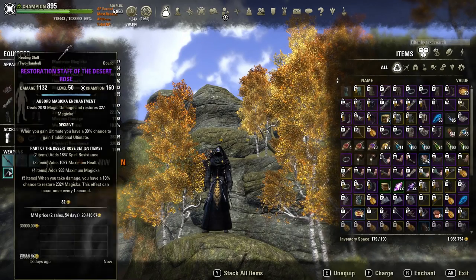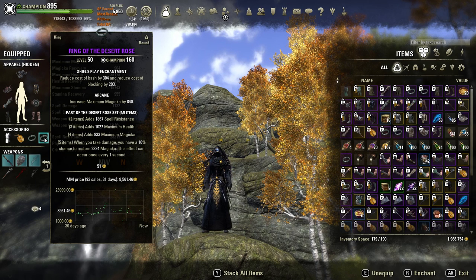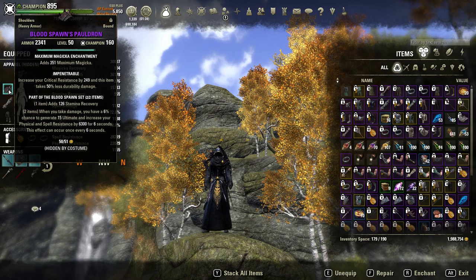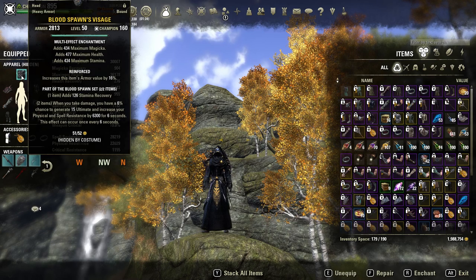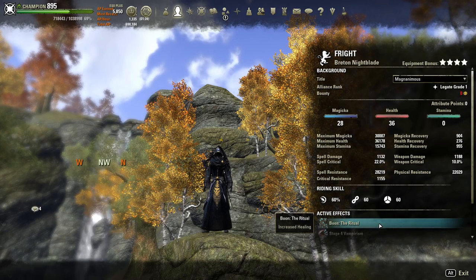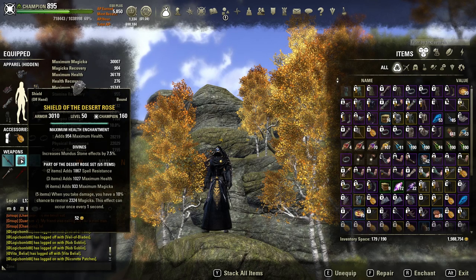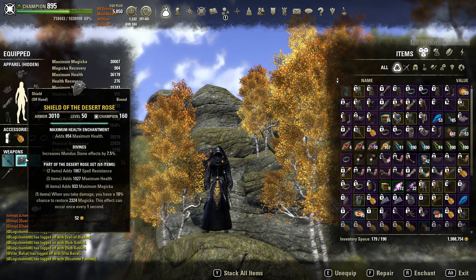The gear details: five Desert Rose back bar and front bar, five Tava's front bar, block cost reduction glyphs on all three jewelry. I'm running six heavy and one light with an assortment of ideally sturdy and impen. I have a couple Divines pieces and a Reinforced—I just don't have a proper helm for this set. I'm running the Ritual so the Divines isn't so bad; I'm maximizing healing. Ideally you'd go sturdy or impen for more mitigation. I spent about two and a half million AP getting Desert Rose pieces—got one shield, one usable sash.